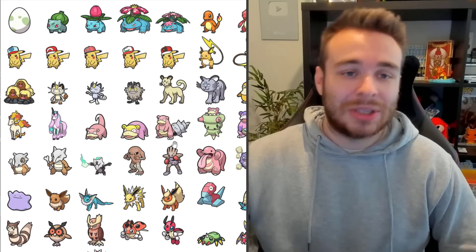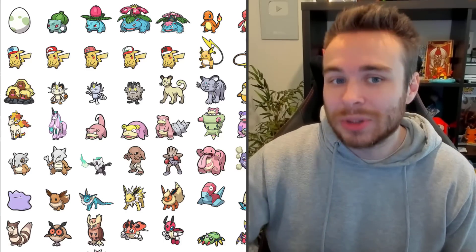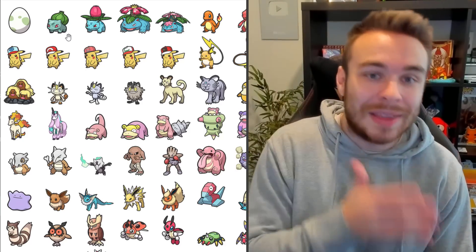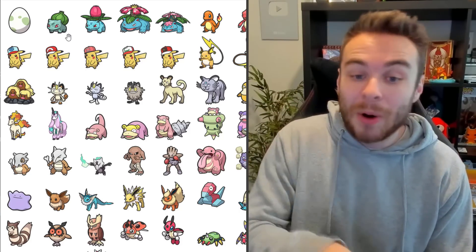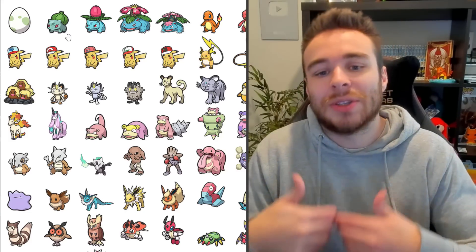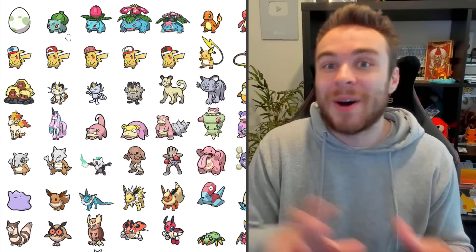I'm not going to spend ages going through them all, but these are what they all look like, even though they're not in the game. Bulbasaur, for example, is not in Pokemon Scarlet and Violet, but it still has Generation 9 sprites. That doesn't mean that Bulbasaur is going to be in the game — these sprites are just going to be on Pokemon Home. Mega Evolutions and all the Legendaries have new sprites, but that doesn't confirm that they are back in the game.